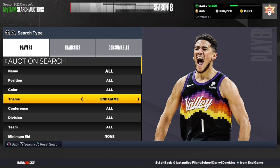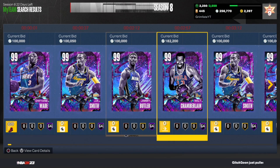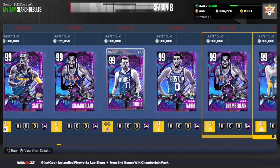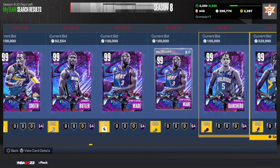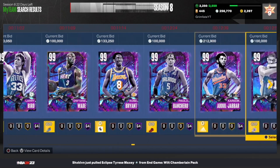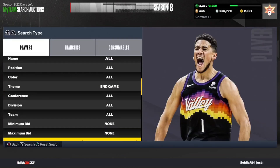The next filter — set the theme to endgame. Let me show you which cards are and are not snipes. Dwayne Wade is not a snipe. J.R. Smith is not a snipe. Jimmy Butler I think is a snipe, but don't take my word on that. Wilt Chamberlain is definitely a snipe. Kevin Durant is a snipe. Jayson Tatum is a snipe. Luka Doncic is a snipe. Tim Duncan is a snipe. Paolo Banchero is not a snipe. Paul George is a snipe. Kobe Bryant is definitely a snipe. Kareem is a snipe for sure. Set the minimum buyout to 500 MT.